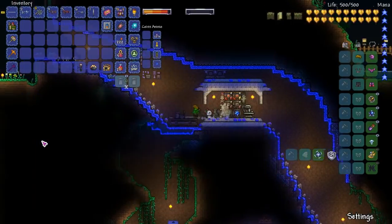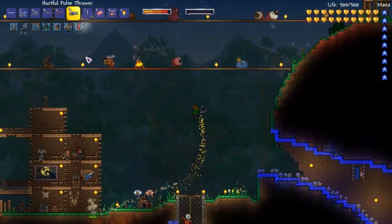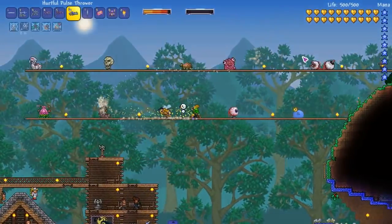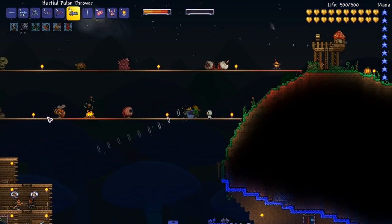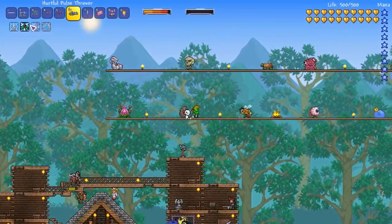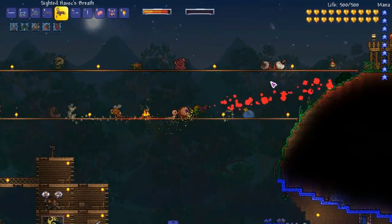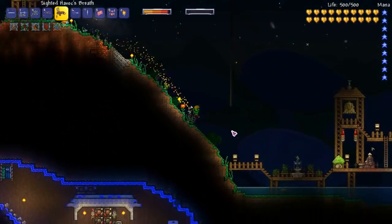I got this weapon during a live stream — it's called a Pulse Thrower. It's from the Not Enough Flamethrowers mod, which had an update recently. I think this was added in that update because it wasn't in the mod when I did the mod review. Let's do this. I probably won't use it honestly — it's good but not that good. This other weapon is way better.